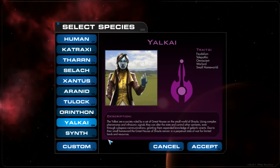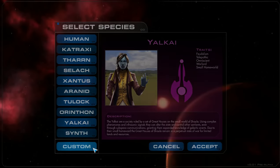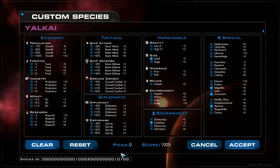When you play the Yalkai, imagine something like Dune, where you have all these great houses that are constantly fighting each other. You can also do a custom race, which works similarly to the Master of Orion system — you have bonuses and things that give you points back but add challenges once the game starts.